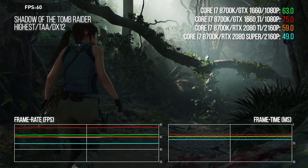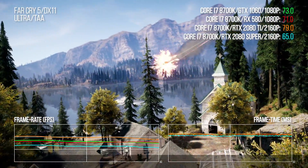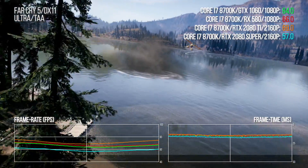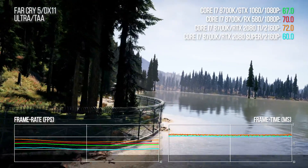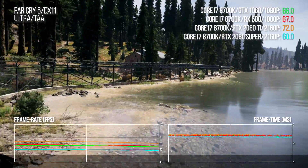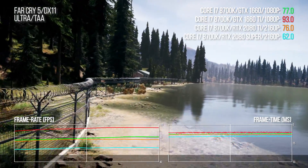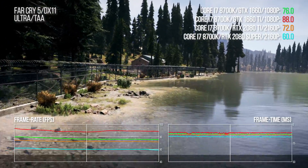Far Cry 5 is a game we identified as being pretty heavy on memory bandwidth. There's a 70.2 FPS average on the 1060 rising to 72.8 on RX 580, both at 1080p. Only one card manages to match that at 4K: RTX 2080 Ti at 74.5 frames per second. The 2080 Super at 4K delivers about 90% of the 1060's full HD output. When you look at 1660 Ti 1080p frame rates, the 2080 Ti at 4K is about 10% off 1660's full HD output.